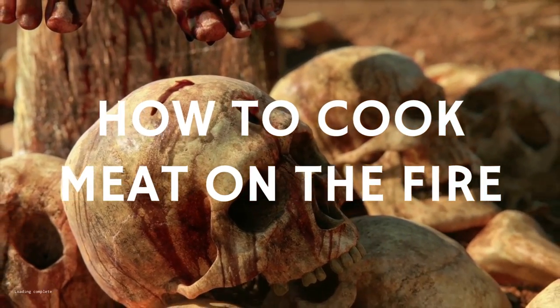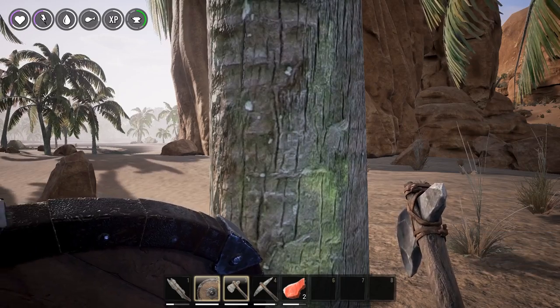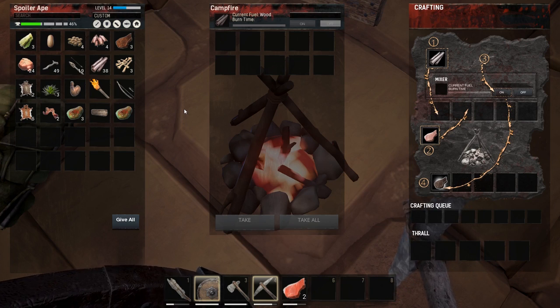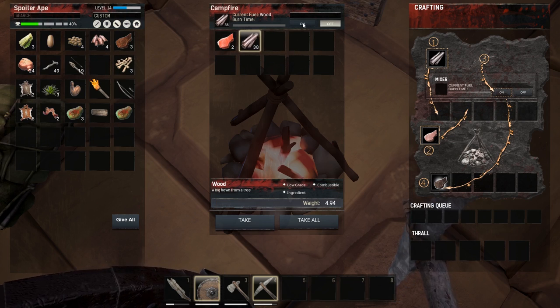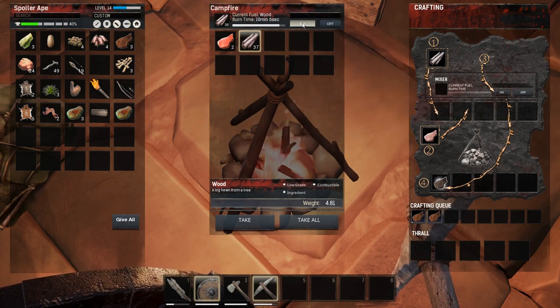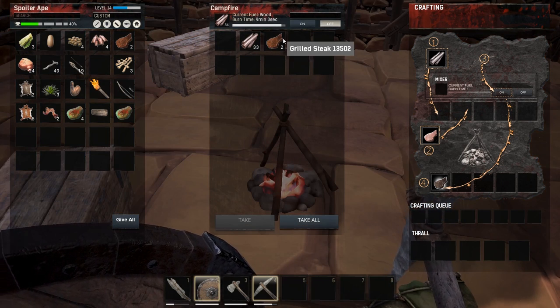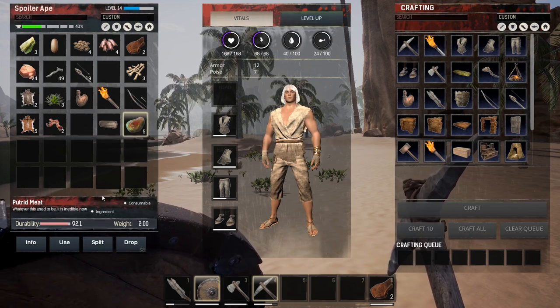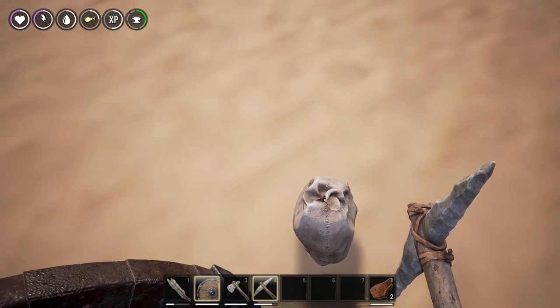How to cook meat on the fire. Campfires take a while to make because you'll need loads of stone and wood, so you definitely need a pick and hatchet. Place the campfire, then interact using E. Drag the raw meat into any slot in the middle, and then some wood into any other slot. Switch the fire on and wait. It'll burn through a lot of wood and take a long time to cook. As soon as everything is cooked, turn the fire off so as not to waste wood, and take the cooked meat. Raw meat spoils quickly, and even cooked meat spoils eventually, so you'll need to hunt and cook little but often.